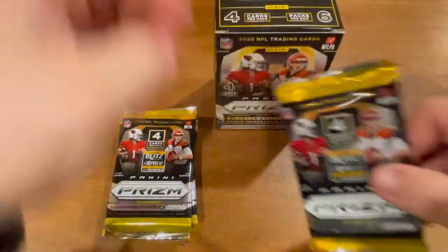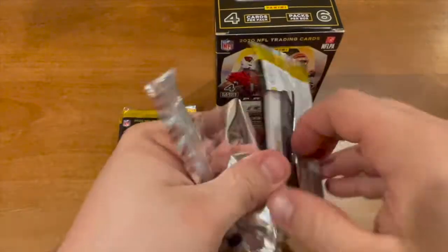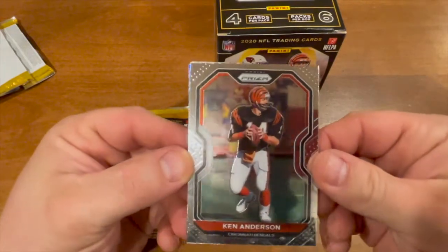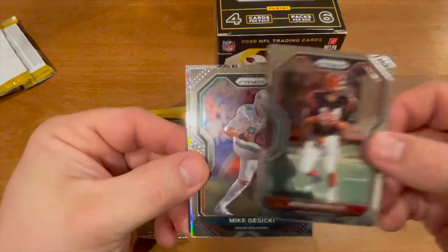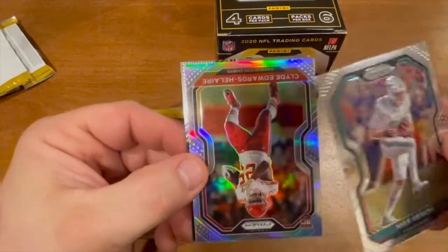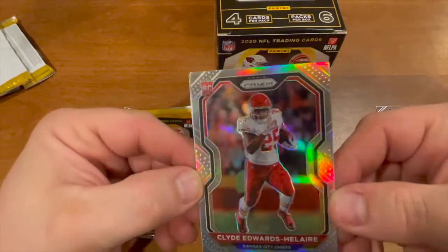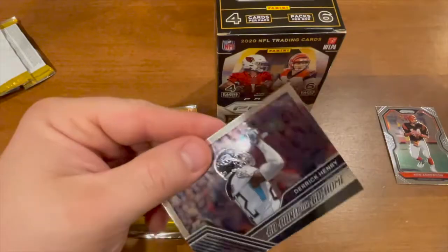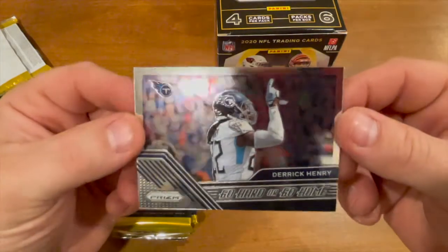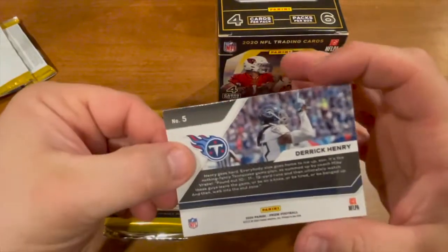Alright, first pack. We got a Ken Anderson throwback for the Bengals. A Mike Josecki — had an awesome year this year. We got a Clyde Edwards-Helaire, good looking card. And we have a Derrick Henry — go hard or go home, Mr. 2K. What a card right there, very nice.